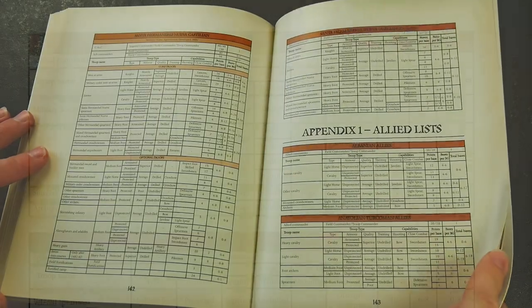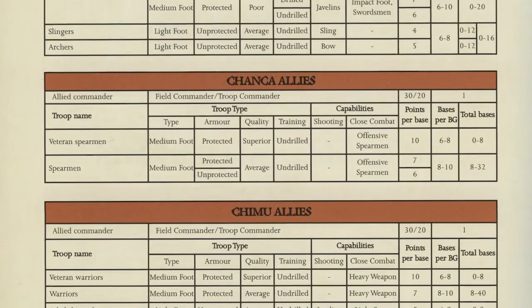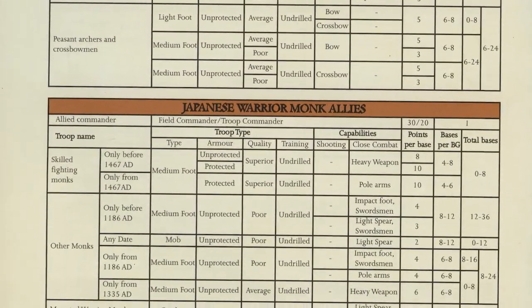After the full army lists come the allied lists, with a little explanation and a focus upon the options involved for those wanting to add something extra or different to their main force choice.